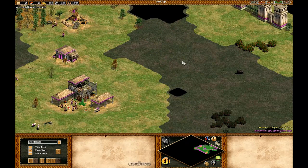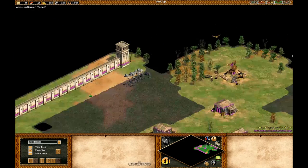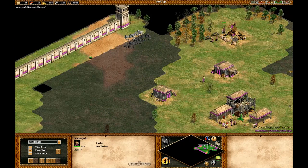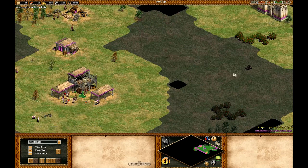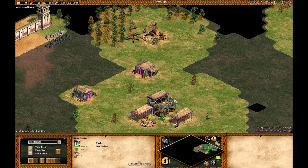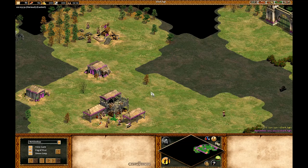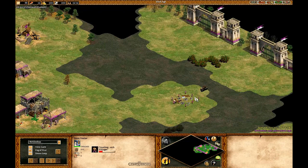There's not that many gunpowder civs, only about a little less than half, actually. Basically what you want to do is get to Imperial really fast and get a bunch of cannons and hand cannoneers out to overwhelm your opponent with gunpowder units while he's still in Castle Age. Or if you're playing on an open map in a team game, they could still be in Feudal Age.